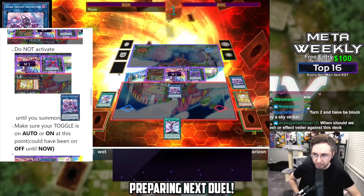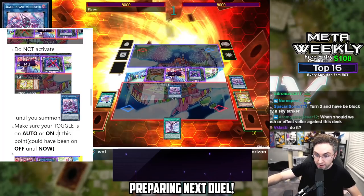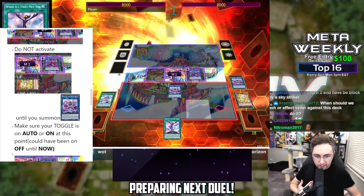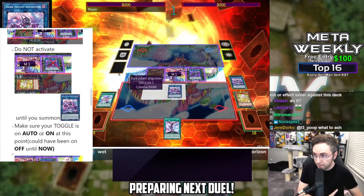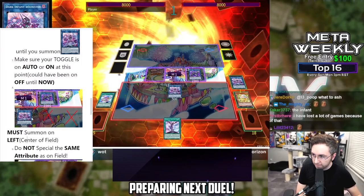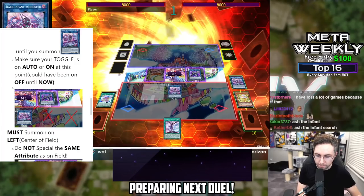At this point, before you make this play, make sure your toggle is on auto or on. If your toggle is on off at this point, you've screwed up. You could have had your toggle on off up until this point — I actually recommend it if you're getting comfortable with the toggle. So if you have Maxi in your hand that's bothering you for the whole combo, I have my toggle off when doing this. But before I summon the Dark Infant in the middle next to the Dark Templar, I have to turn my toggle back on auto or on — otherwise you're going to get screwed up.